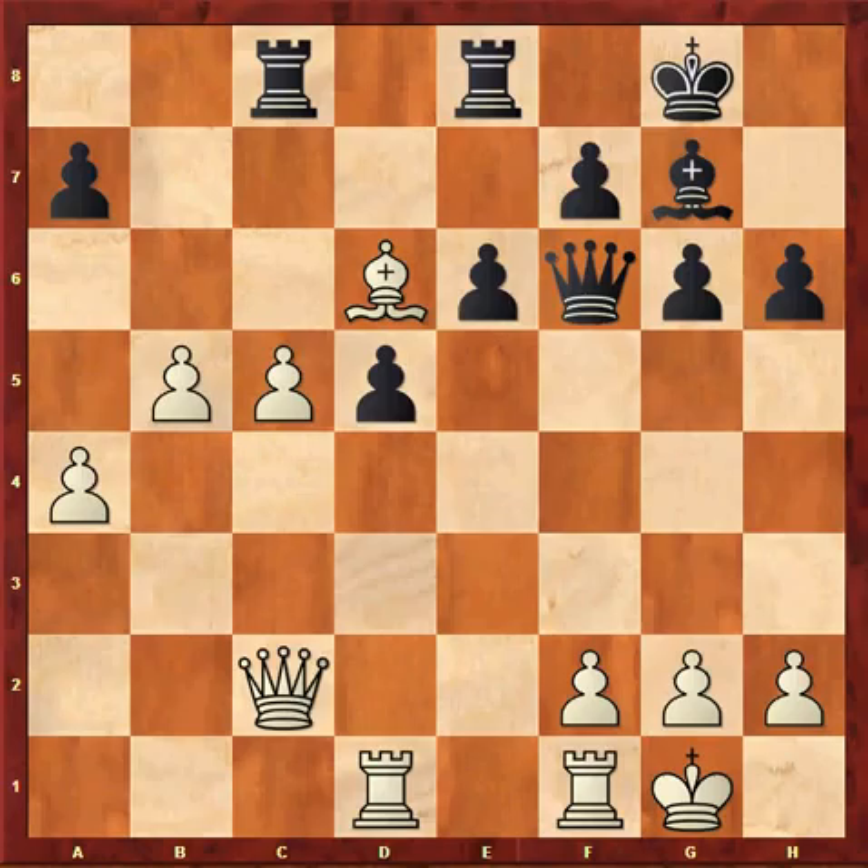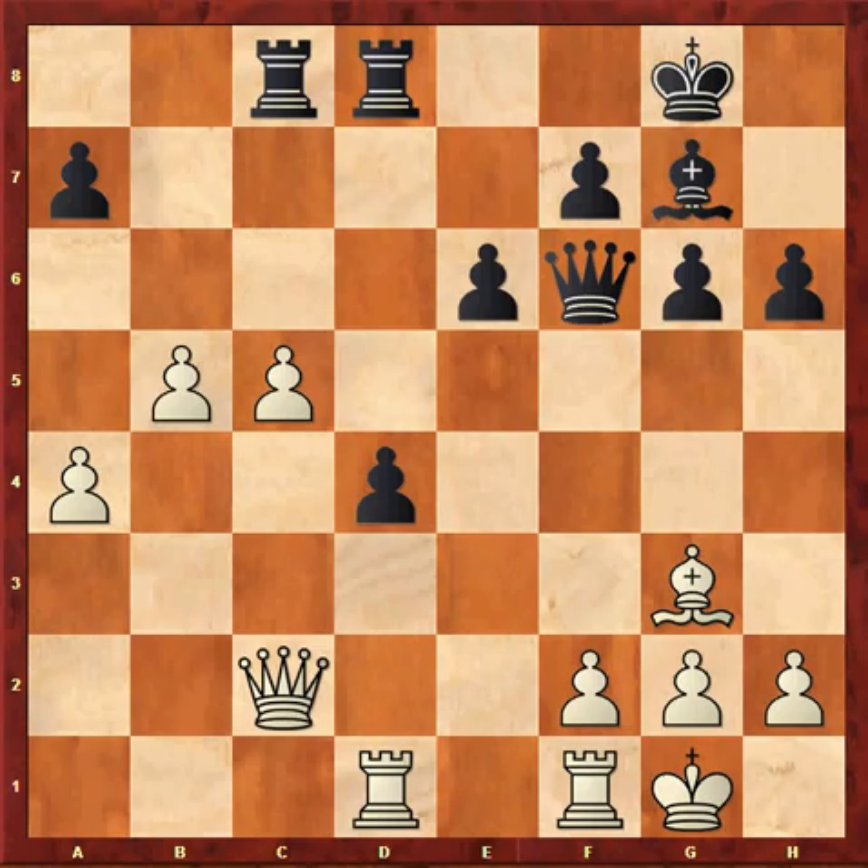A4. White's pawns look threatening, but it would be a long time before he can get some meaningful play going. Rxd8 was a better move, threatening Rxd6. And now, Bg3. Black can advance his own pawns with d4. The position is still slightly better for white after the move c6.